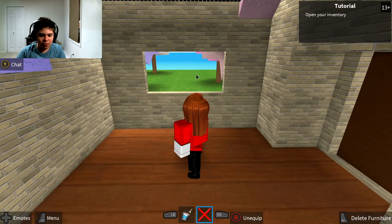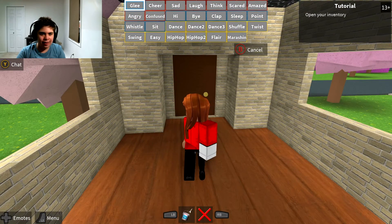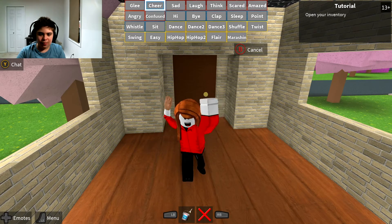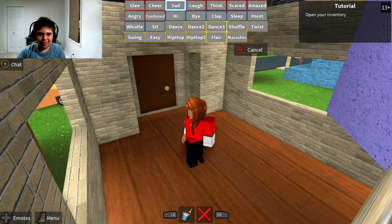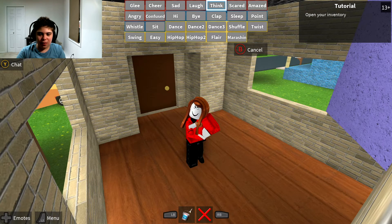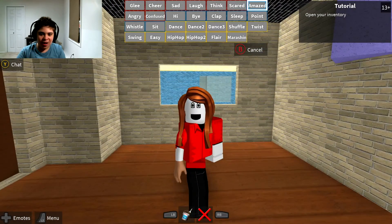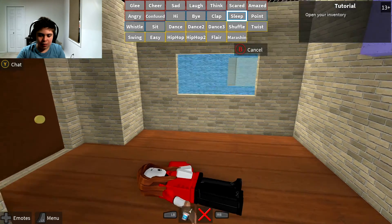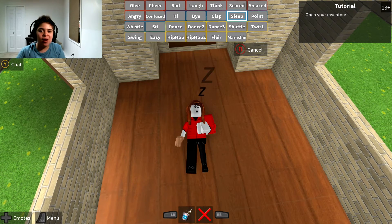Open your inventory — how do I do that? Look at the person's face! Why have I not found this earlier? This is amazing! Wow, look — she's sleeping right now.